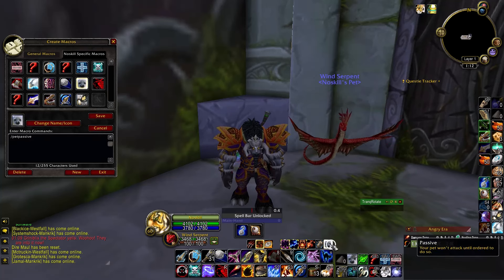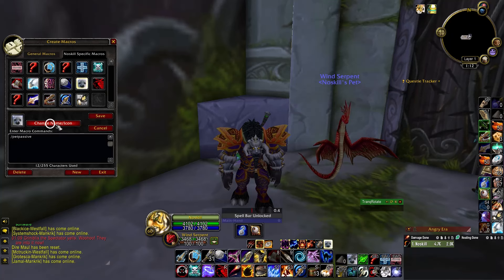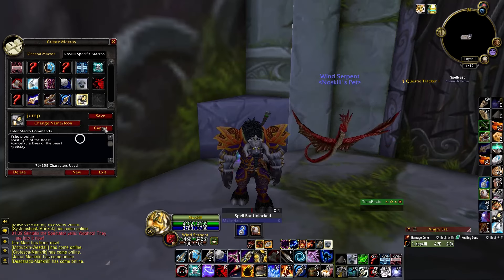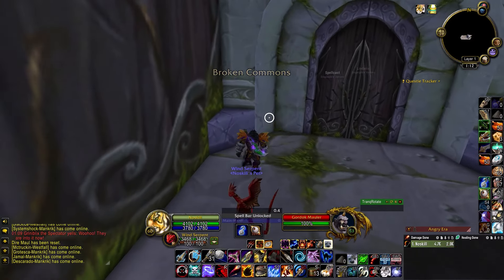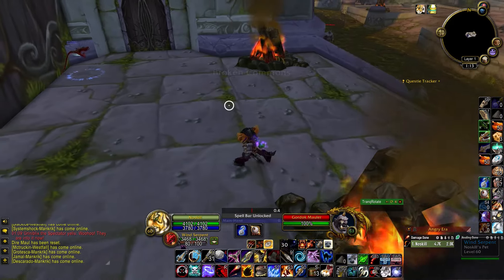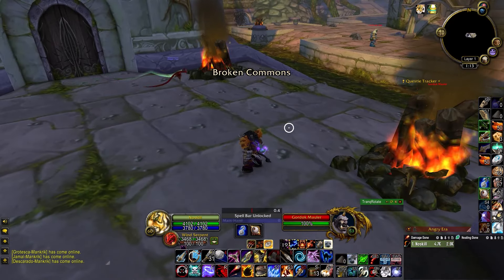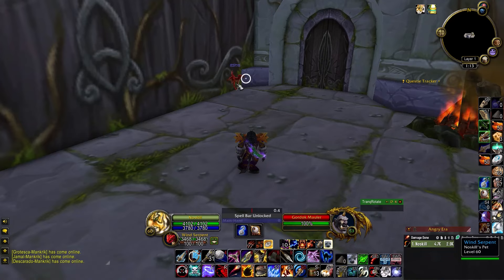One macro is a pet passive — you could just hit the button on your pet bar, but I like to have a physical key, so I made one: slash pet passive, and I put it on a key bind. The other one we need is the Eyes of the Beast macro with a pet stay on it: slash cast Eyes of the Beast, slash cancel aura Eyes of the Beast, and slash pet stay. I'll give you an example of why we need both of these.